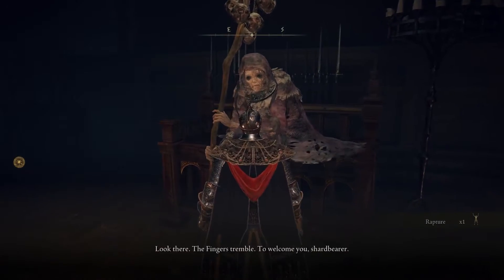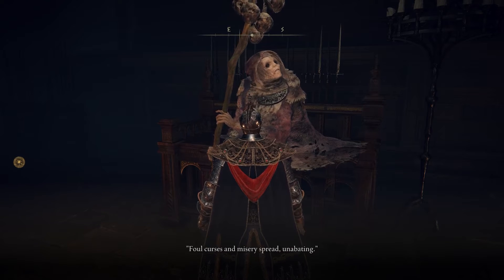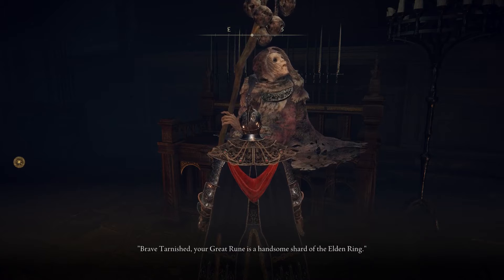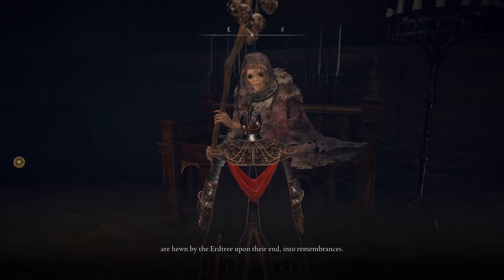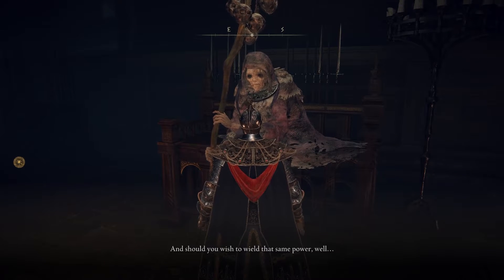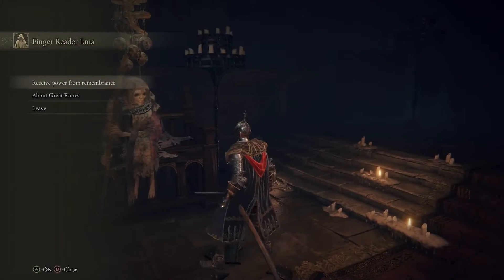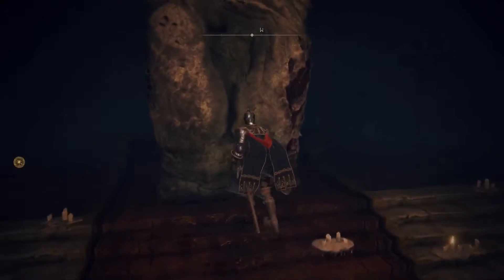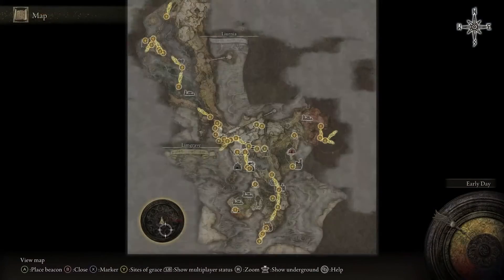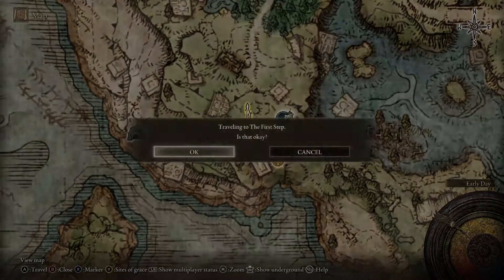Speak to this lady here. You can listen to it; I've already heard it so I'm just skipping. She gives you the powers of remembrance, but that's not important right now. Once you've done that, teleport back to the First Step — this is where you start the game.